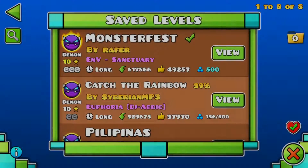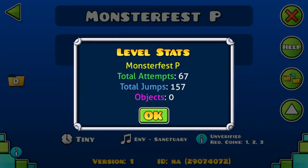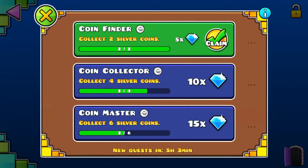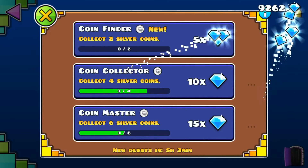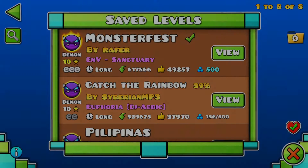37 attempts! And this one! 67! 104 attempts in total! Nicely done! Still have to... I guess I'll have to find another easy demon with 3 user coins! Which level would it be? Find out next time!